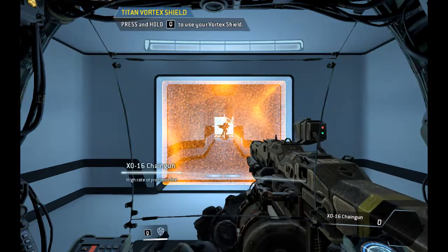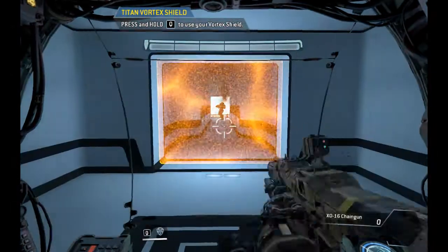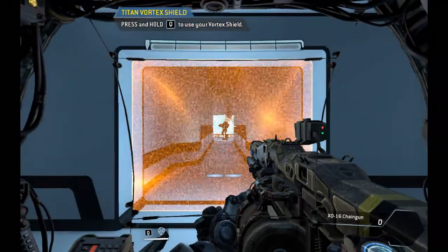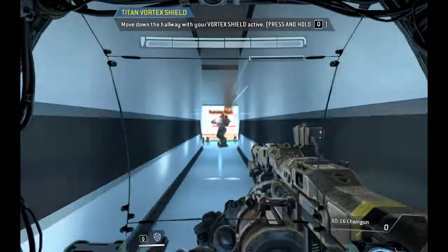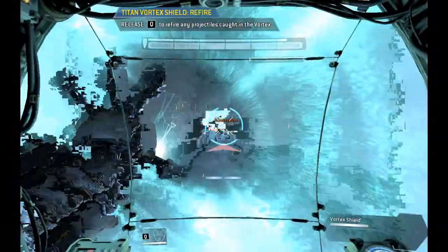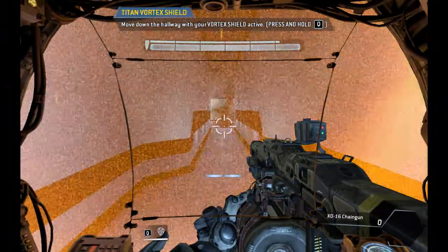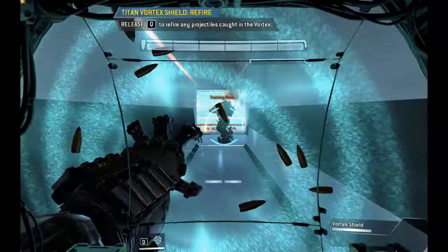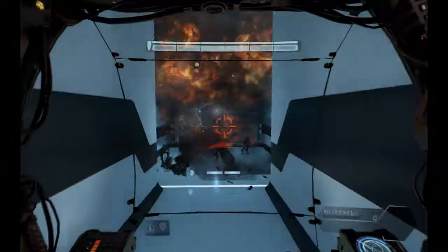To defend against ranged threats, Titans can be equipped with the vortex shield. This weapon absorbs incoming ballistics for a limited time, then re-fires them. Use your vortex shield to absorb the projectiles. Well played.